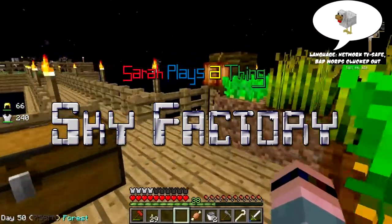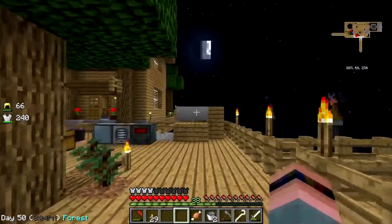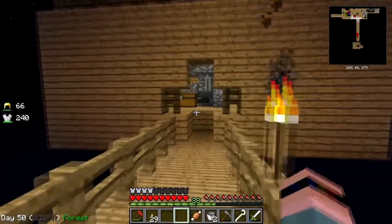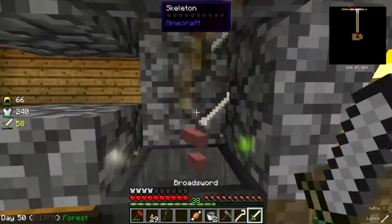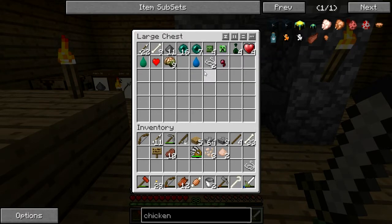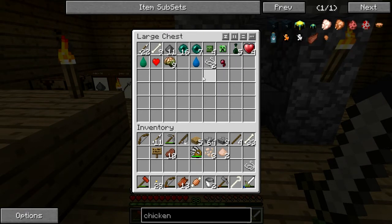Hey folks and welcome back to Sky Factory. The obvious big change is this right here — I could have probably expanded it out a little ways but it's good enough, it's producing stuff. It's given me bones, rotten flesh, chew jelly, ender pearls, string, spider eyes — everything a human could possibly want is coming out of this. I have not seen any spoils bags yet.